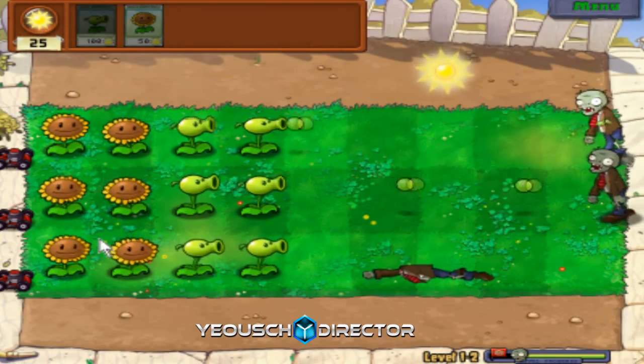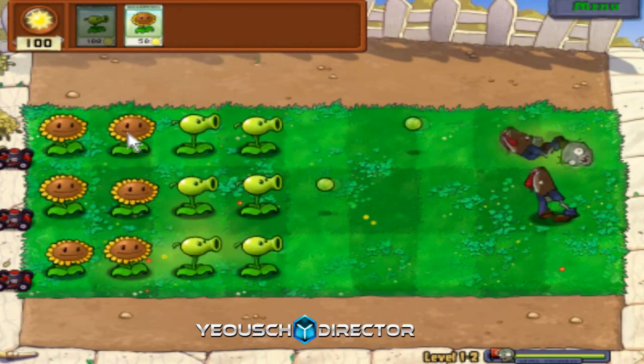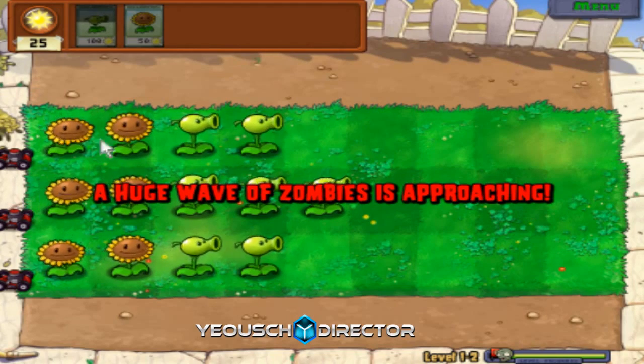Basically, it's kind of obvious, but the concept of this game is to stop the zombies from getting to your house. It only takes a few seconds for them to eat plants - I think maybe five to ten seconds, something like that.